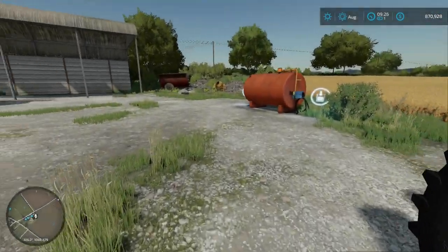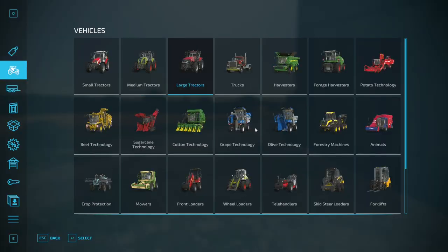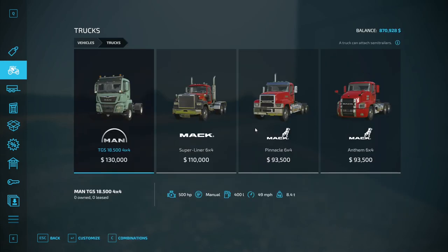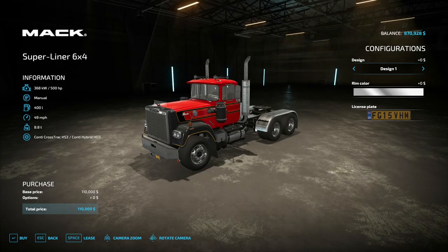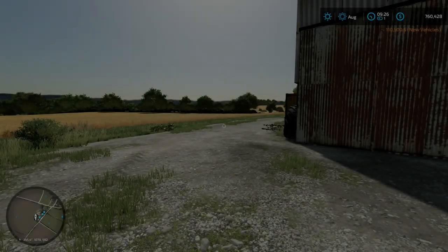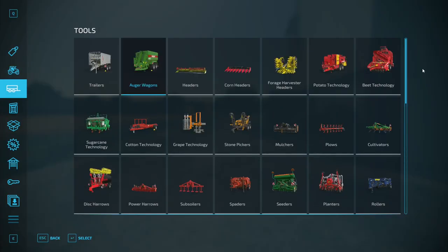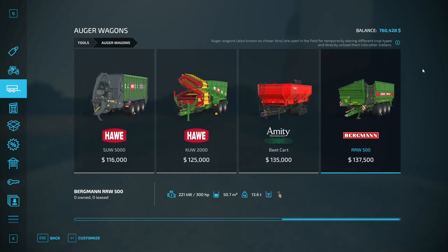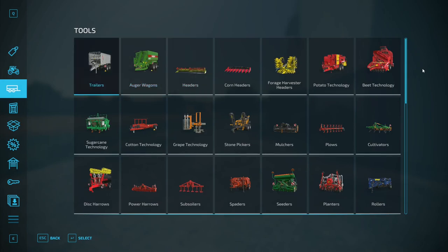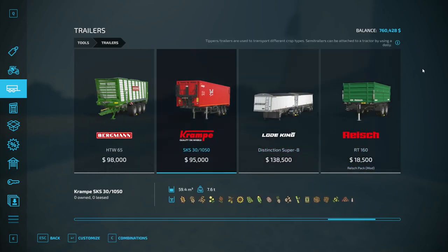I need some help — maybe Jerry can answer this. I saw a video today where you can sell the junk from underneath — or you can sell like the bales and stuff, click on it and sell. Has this been done away with since the update? I don't know.